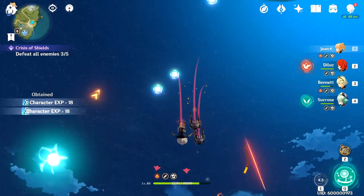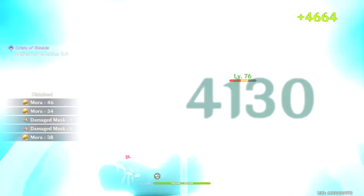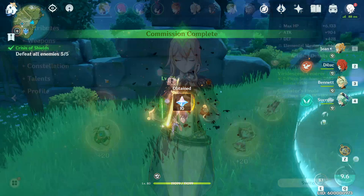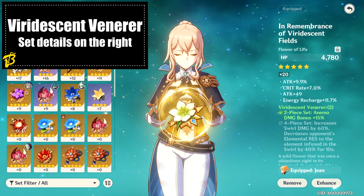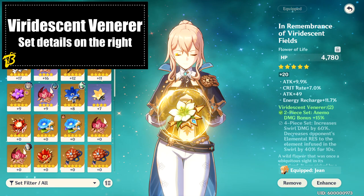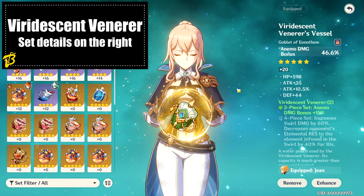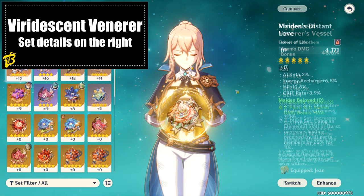Let's get into sets. We're going to split sets into Dandelion Breeze-focused sets and Gale Blade or Anemo-focused sets. There are four main artifact sets we'll be using today. The first and common denominator set is the Viridescent Venerer set, which with two pieces gives an Anemo damage bonus of 15%, and with four pieces increases swirl damage by 60% and decreases opponent's elemental resistance to the element infused by 40% for 10 seconds. This set is great because Anemo damage affects Gale Blade, which is on a 6-second cooldown.